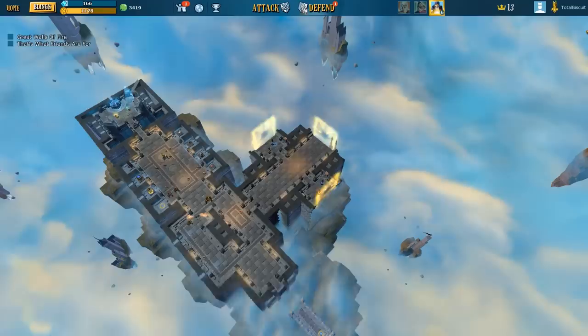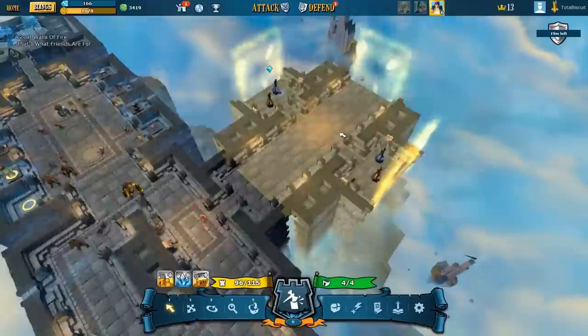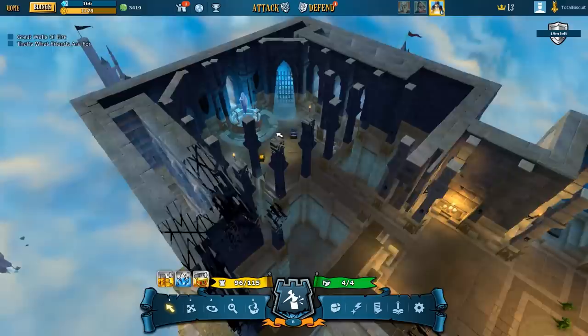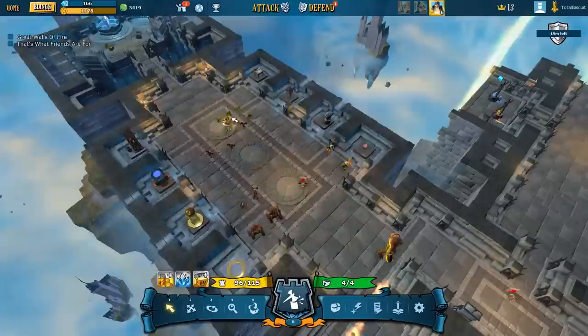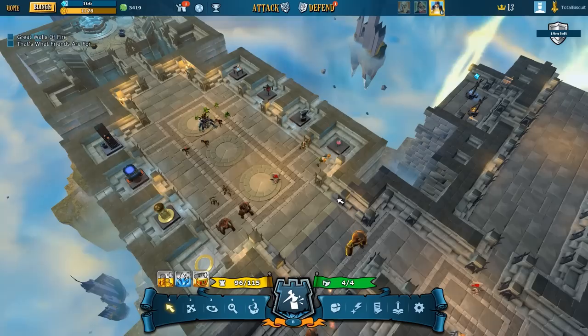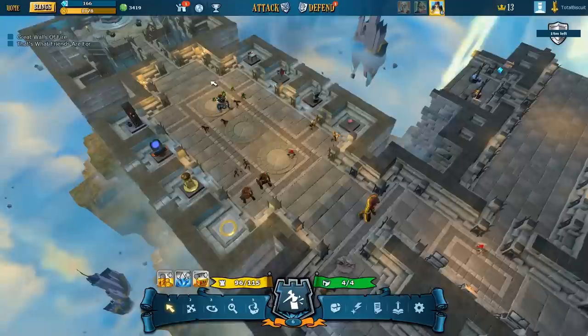Not only do you have to attack other people's castles, but you also have to defend your own castle. This is what my castle looks like right now. It's reasonably customizable — I put this room there myself. Every time I level my castle up, I gain the ability to add a new room, and it becomes progressively more complicated. I fill my castle with devious traps and creatures to defend my treasure room. The point is to either kill the heroes attacking you, or delay them long enough that the treasure room locks down. If they steal from it, they can take about 20% of your current life force and gold.